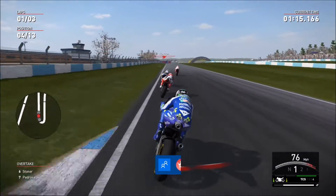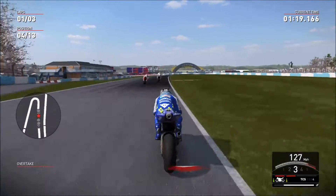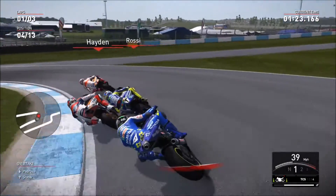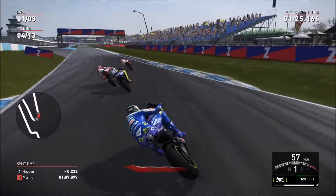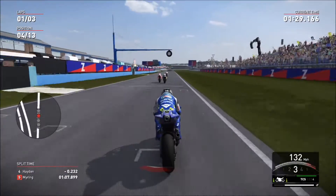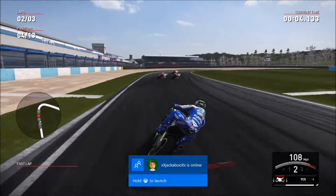Stoner going on the grass, getting underneath Dovizioso. Now just in front — is this Nicky Hayden? Dovizioso trying to get back up the inside. Yes, that is Nicky Hayden in front, going up the inside advancing on Rossi. Now Marquez and Hayden have both got Rossi. Hayden started on pole and Marquez is doing the fastest lap of the race.